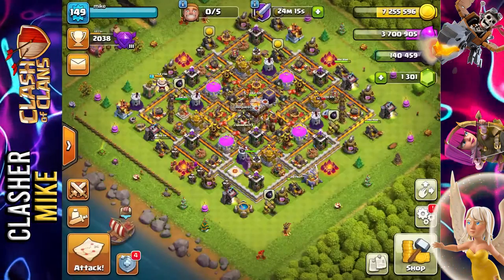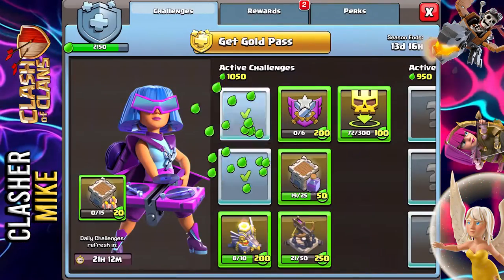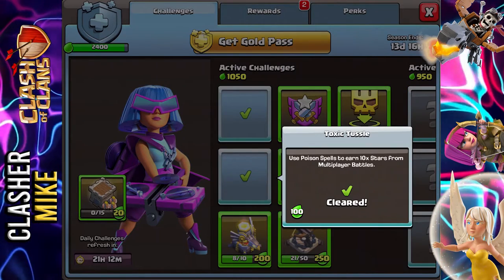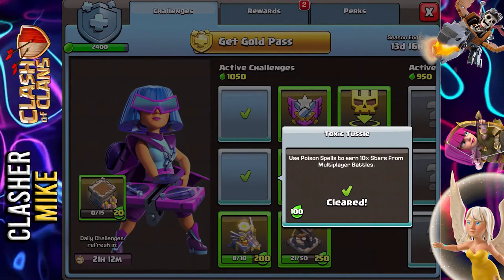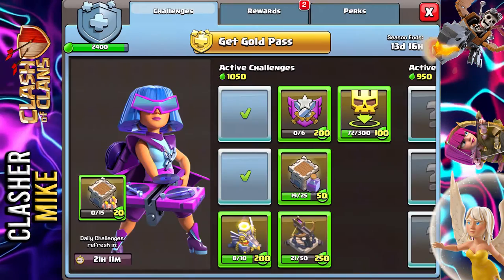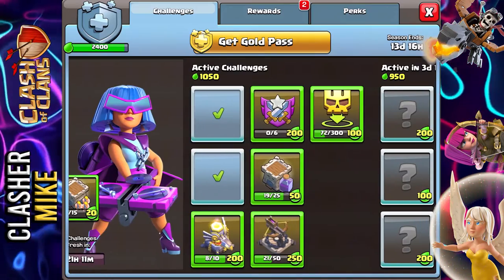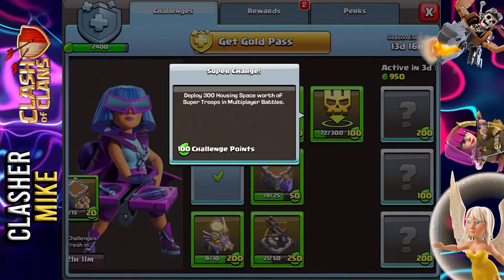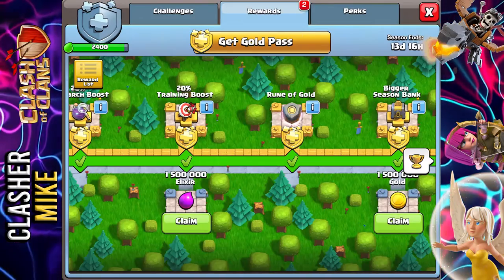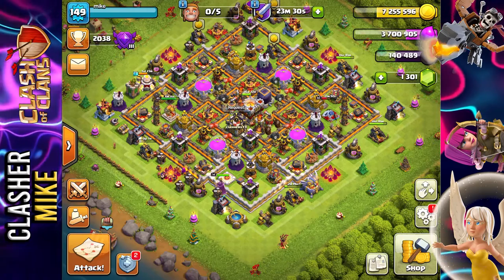Another three-star bonus — we just received two three-star bonuses! We also completed two more challenges: score a perfect three-star in three multiplayer battles, and use poison spells to earn 10 stars from multiplayer battles. We have 13 days and 16 hours left, and we're already at 2,400 points for the month. We're literally going to complete all these challenges and beat it. We're also going to deploy 300 housing space worth of super troops. We also got 1.5 million gold — that was an insane battle, way too easy.